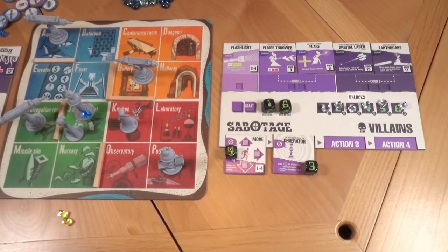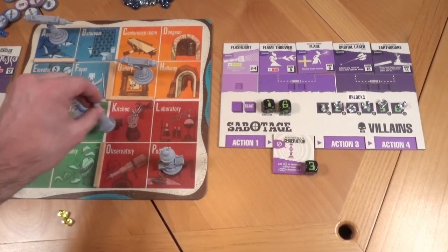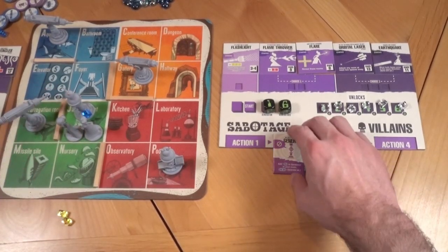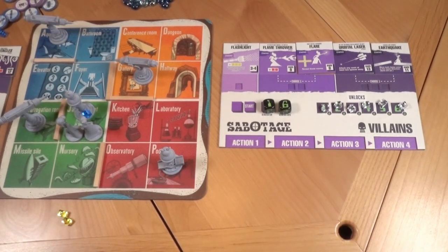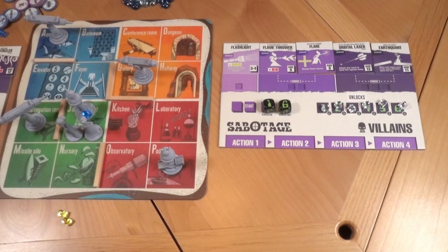The second villain, Chantiko, planned the exact same turn. She moves to room J, then puts a blue cube on the generator there. This generator now has two cubes, so it turns on — this is great for the villains. Each active generator lets them place one more die each round. Also, see the walls between rooms? You can't move through them.